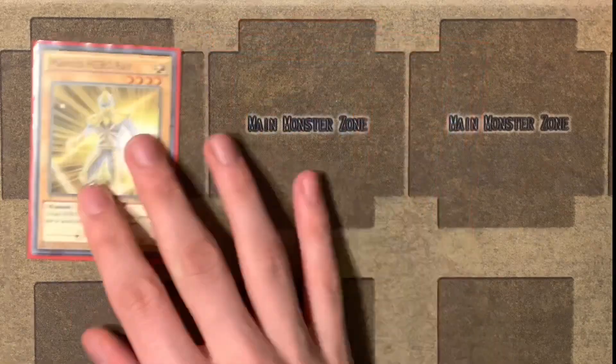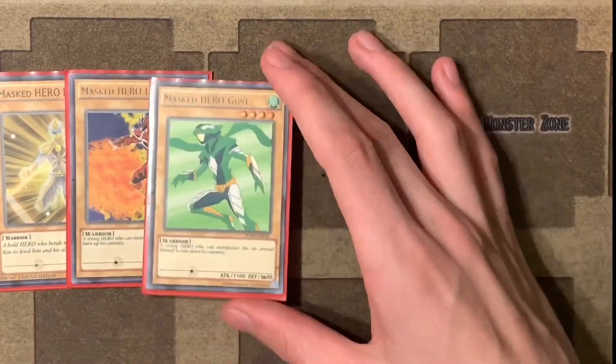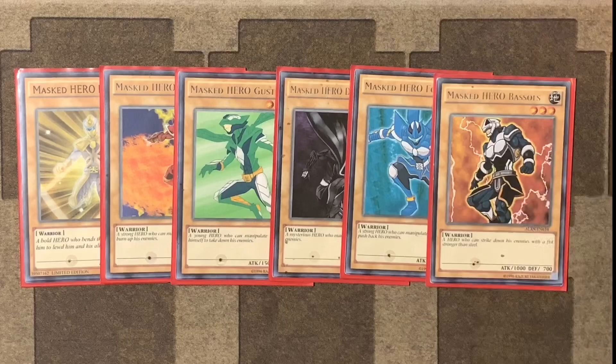So on top of those guys, we have Masked Hero Ray, Masked Hero Inferno, Masked Hero Gust, Masked Hero Dusk Crow, Masked Hero Fountain, and Masked Hero Bassles.